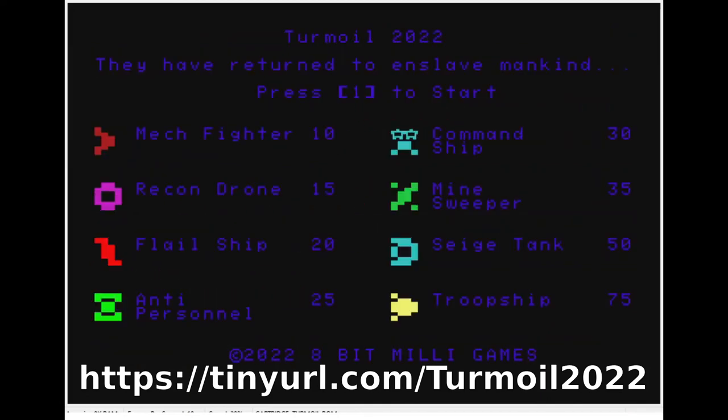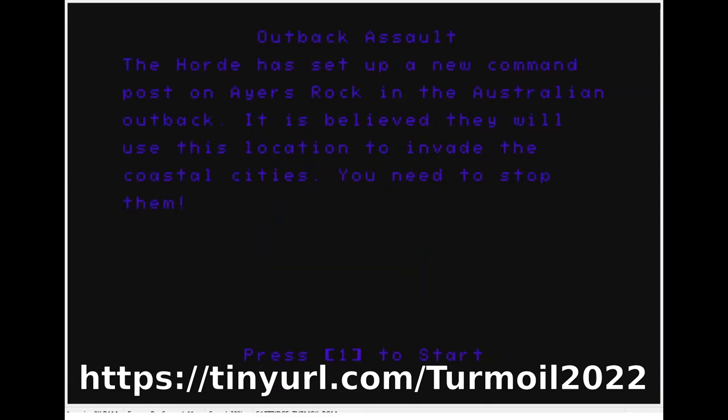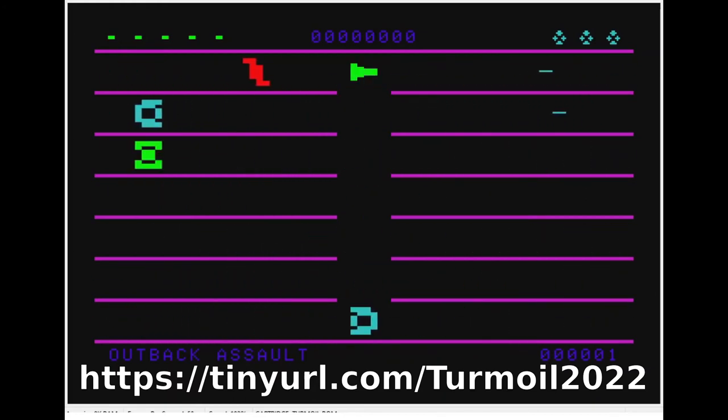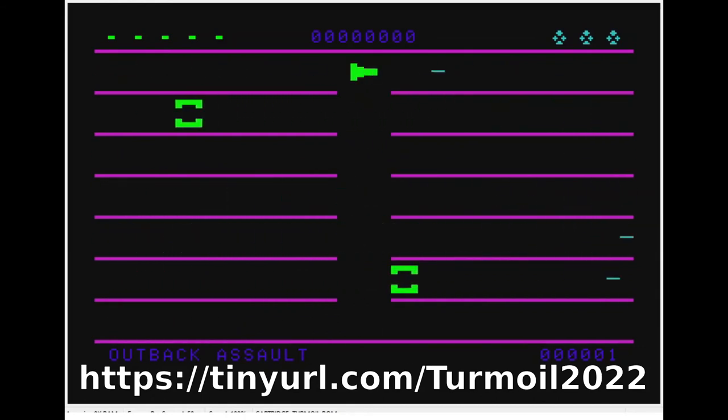Here's another one — Outback Assault — another layout with various different enemies. As you can see, it's very smooth given the limitations of the Aquarius. The graphics are very smooth and this is written entirely in 100% Z80 assembler, so it's going to run as fast as possible.